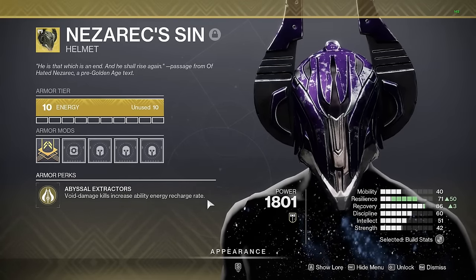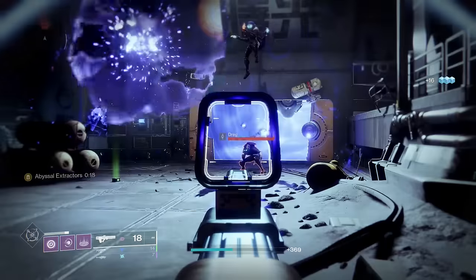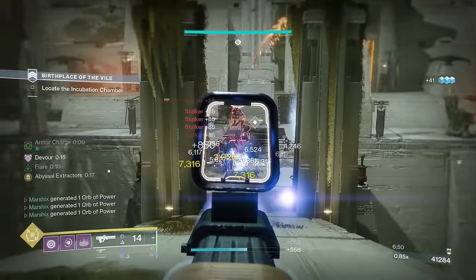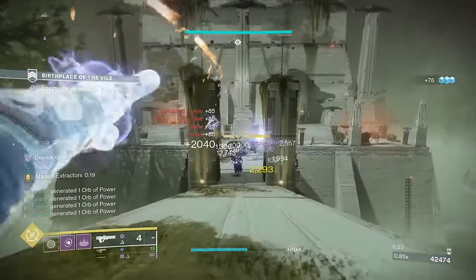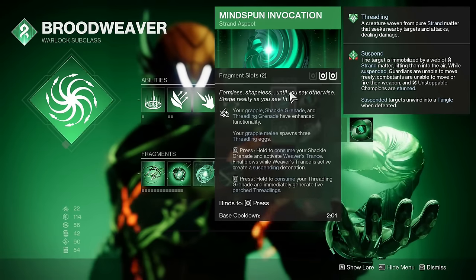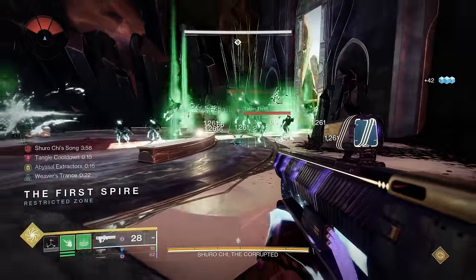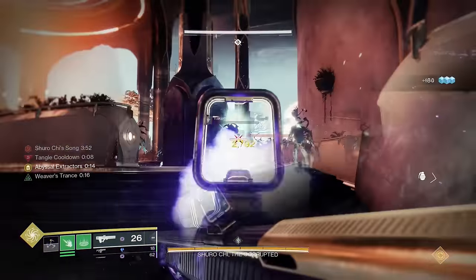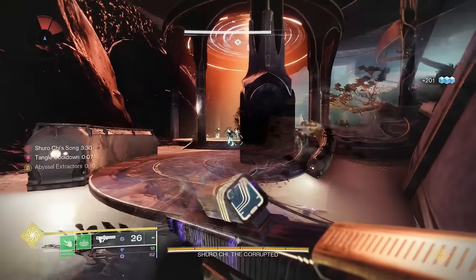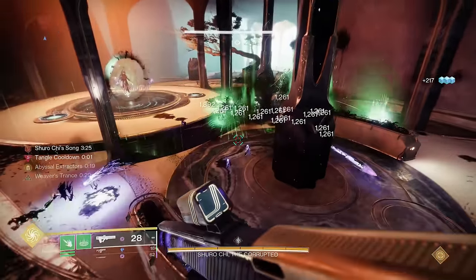Nezarek Sin increases your ability regen by getting void kills, and the best weapon to get void kills with is Graviton Lance. This creates void explosions with every kill, so one shot can easily lead into multiple final blows, and you'll be able to keep Abyssal Extractors up basically all the time. It gets even better because Nezarek's works on all subclasses including Strand, so you can use Mind Spawn Invocation. This allows you to consume your grenade to gain Weaver's Trance for 25 seconds. While active, all kills will create a burst that suspends anything hit by it. You'll be creating massive explosions that also suspend, and Nezarek's will ensure you get your grenade back before the 25 second timer — so you'll have 100% uptime on Weaver's Trance.